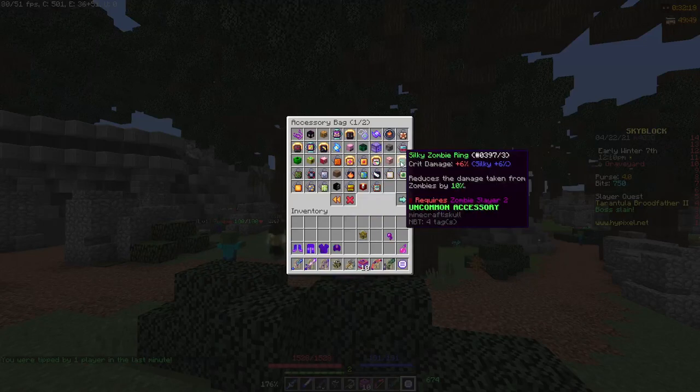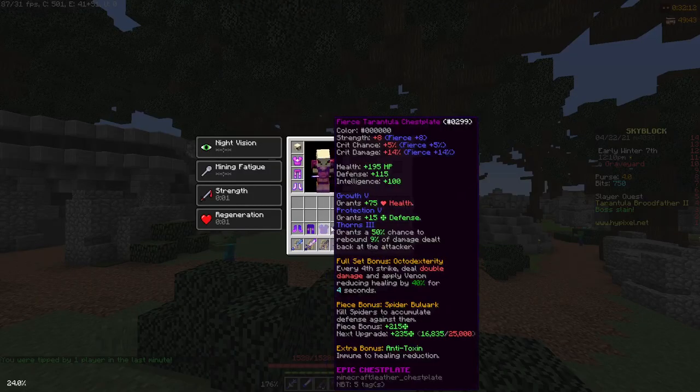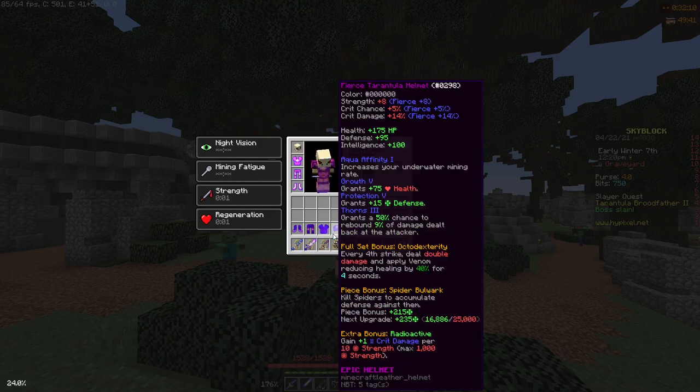This is important because if you look at Silky, it gives you crit damage rather than strength. And what the tarantula helmet does — under the extra bonus, radioactive gain — is give one crit damage per 10 strength. So we're going to see how this works.